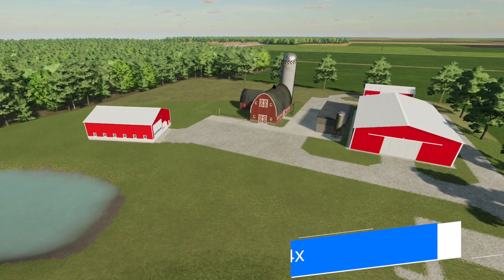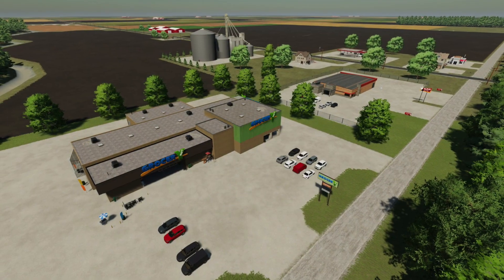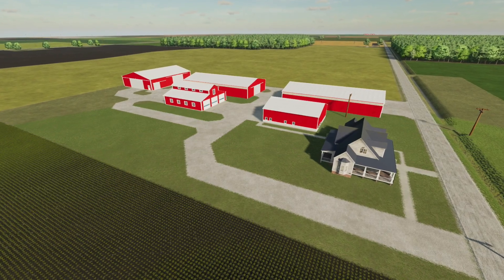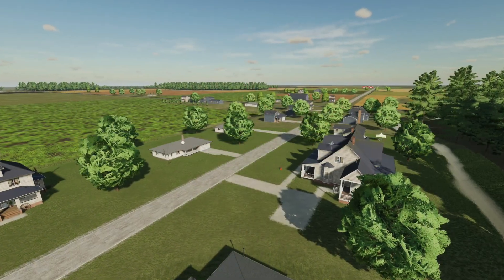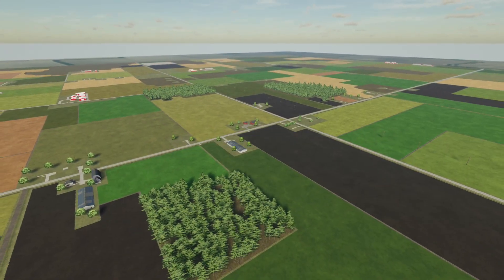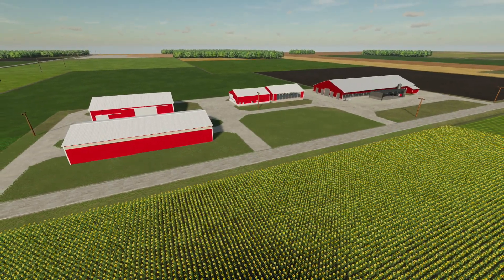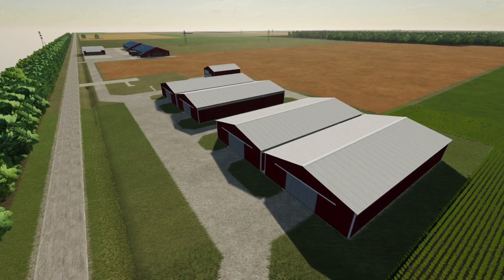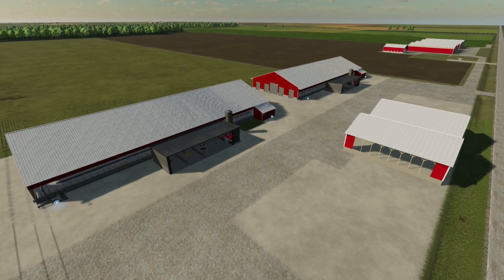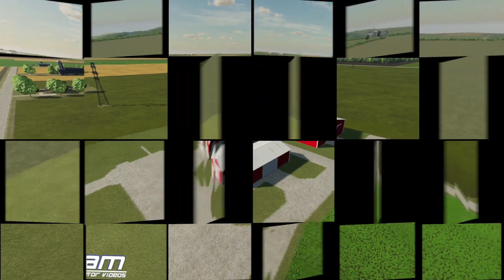Taylor Farms has released the Frankenmuth 4x version for PC players. He hopes you enjoy the map, and if you find any issues, drop him a line on his Facebook page. There does appear to be a potential issue with some harvesting contracts, so he asks you to report those in detail so he can get them fixed. The map is based on a real-life location northwest of Frankenmuth, Michigan, with field layouts closely resembling the area — 120 fields, six pre-built farms, and plenty to keep you busy. You can download it now via the link in the description.